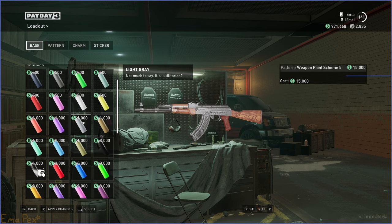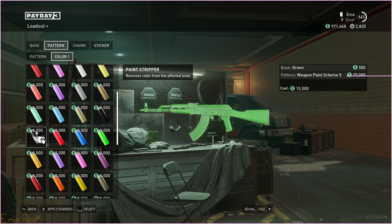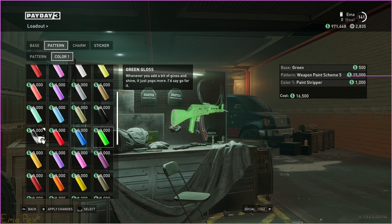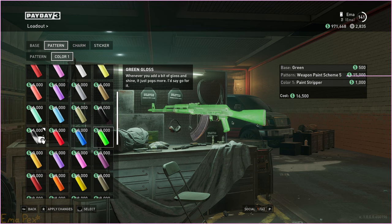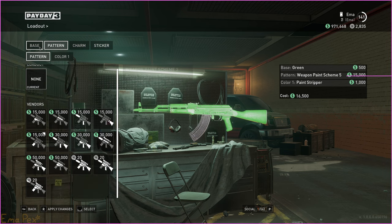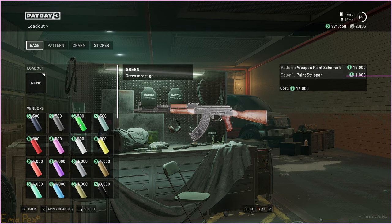With Paint Stripper, if you apply a base paint first like that, and then you apply Paint Stripper as a pattern — look at that, you've inverted the pattern. Paint Stripper is incredibly powerful and versatile as a paint because it lets you invert the pattern. It's worth noting that it only works if you have a base colour.